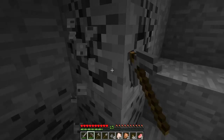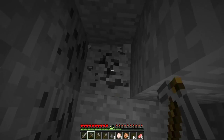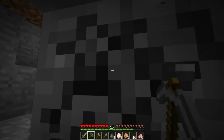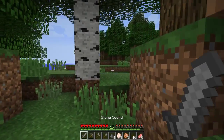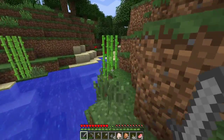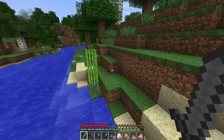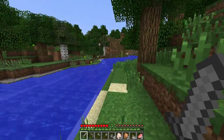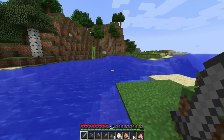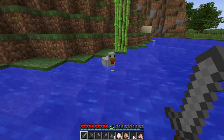We found some coal on the surface — this is nice to find when you first spawn since you don't have to dig for it. This seems to be a large vein of coal. We're going to grab that vein. Also grabbing this — this is sugar cane, not bamboo. This is what you use for books and cake. You'd probably want to save it for books.